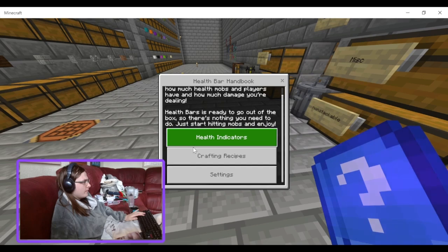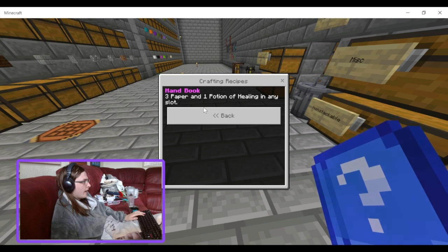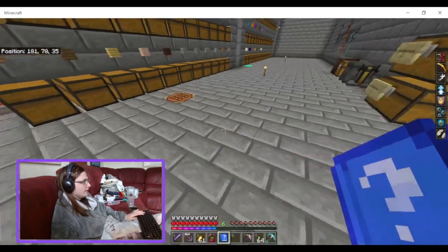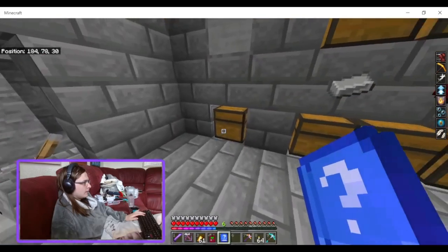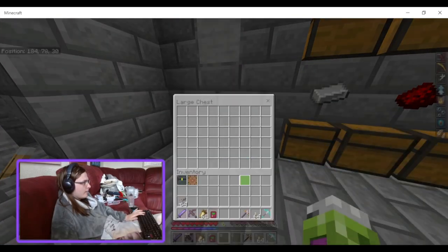There are crafting recipes — five paper and one potion of healing in any slot for a handbook. It's a bit expensive just for the handbook, and you don't really need a handbook anyway.